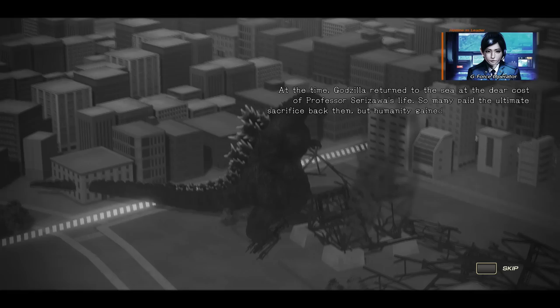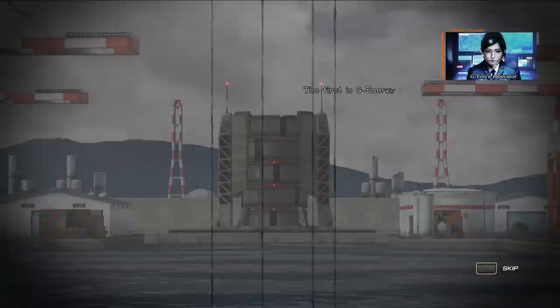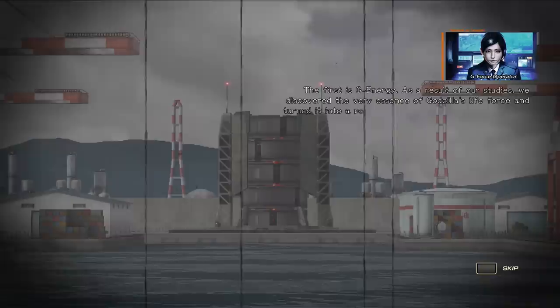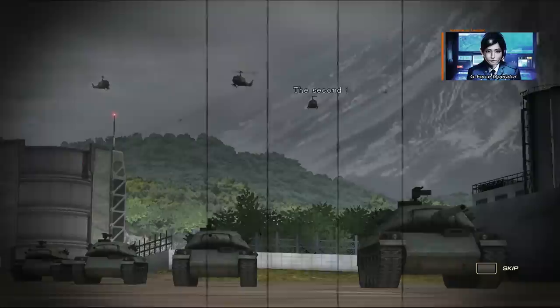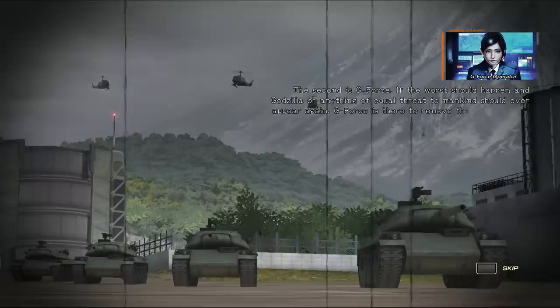At the dear cost of Professor Zillada's life, so many paid the ultimate sacrifice back then. But humanity gained two valuable things as a result. The first is G-Energy. As a result of our studies, we discovered the very essence of Godzilla's life force and turned it into a powerful fuel for humanity. Without G-Energy, our civilisation would fall apart within a very short span of time. And that's where you come in, ma'am. Oh — I'm a woman. Lovely.